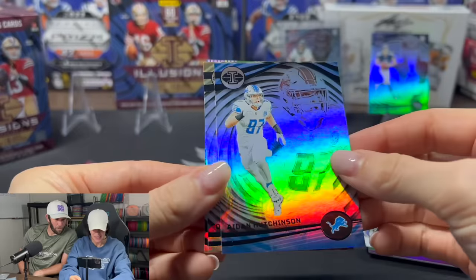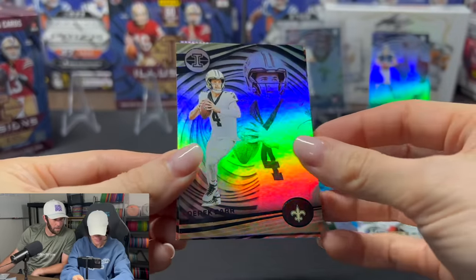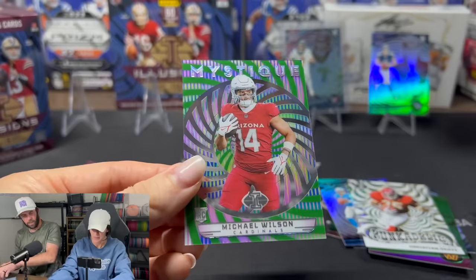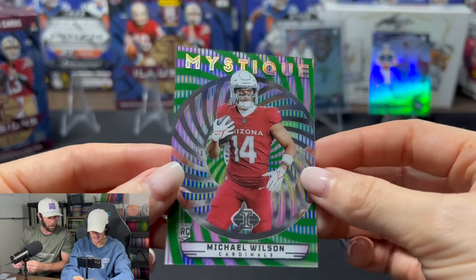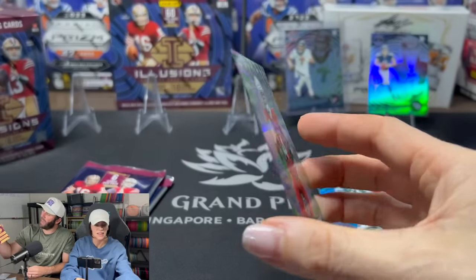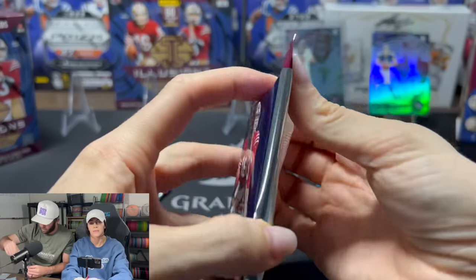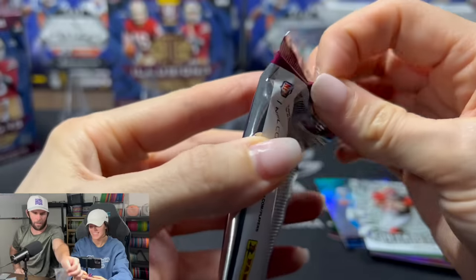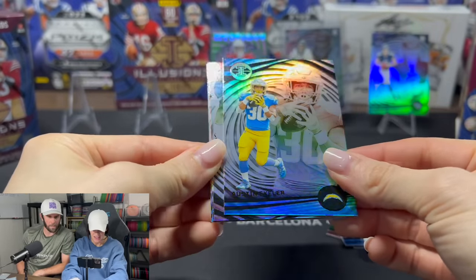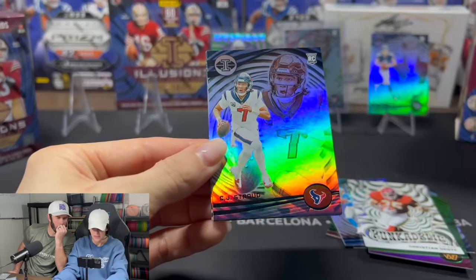Alright, moving forward — Aidan Hutchinson. I like the look of these cards a lot. Here we go, Michael Wilson — this is our Emerald Acetate! Acetate — why do I keep saying acetone? Acetone is a chemical. This is a sick looking card and it's thick. Like a thick boy. Mystique Michael Wilson on the Acetate. Is this our last pack? No, we still have more. Come on, let's get an auto!